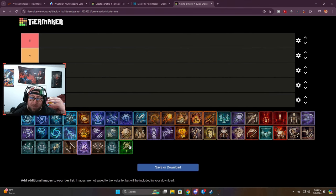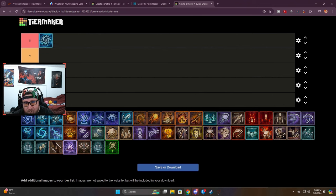These are in no particular order from S, A, B, etc. — these are just going to be the top five. I am going to do S and A, meaning the better builds and the ones that are less so. Starting off in S-tier, you have Frozen Orb. Although Frozen Orb did suffer a small nerf with the amulet and the infinite loop you can do with the conjurations spawning frozen orbs into another conjuration.